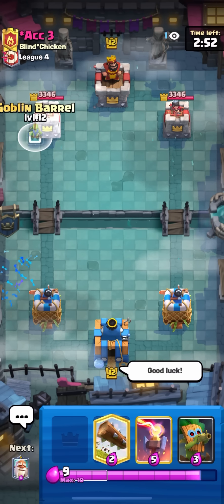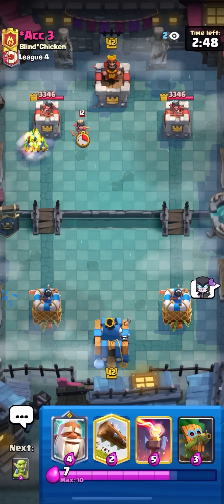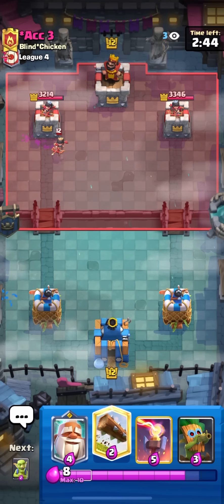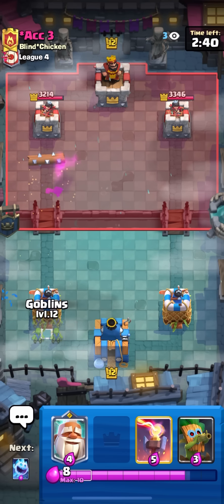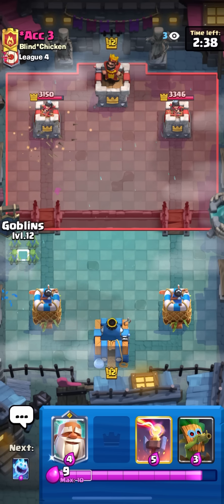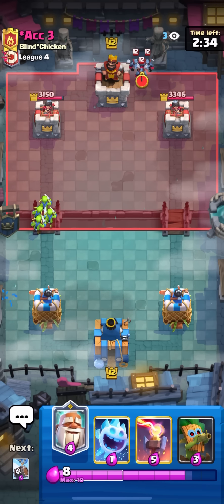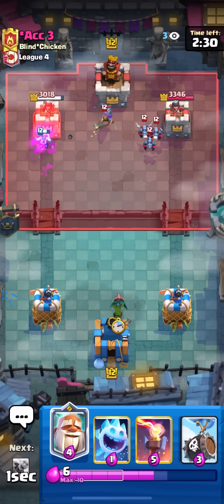Against this next guy — just going to start off with a goblin barrel in the corner because he could still have tornado. He goes for princess and a zap, so I'm going to log the princess because I just don't want to deal with it. He has zap so maybe he doesn't have goblin barrel — could be a hog rider deck. Going goblins at the bridge.